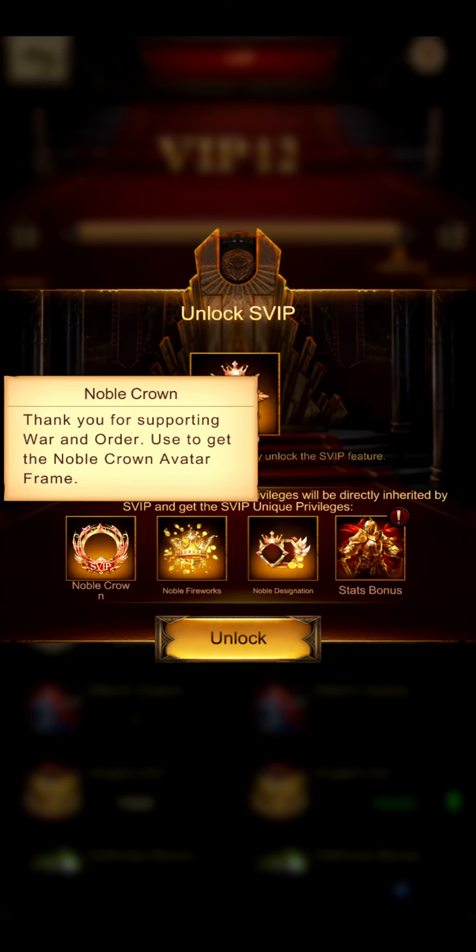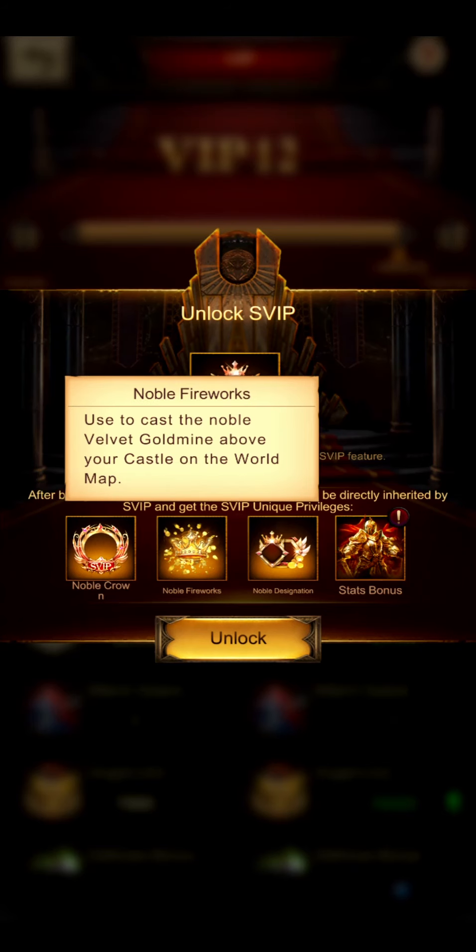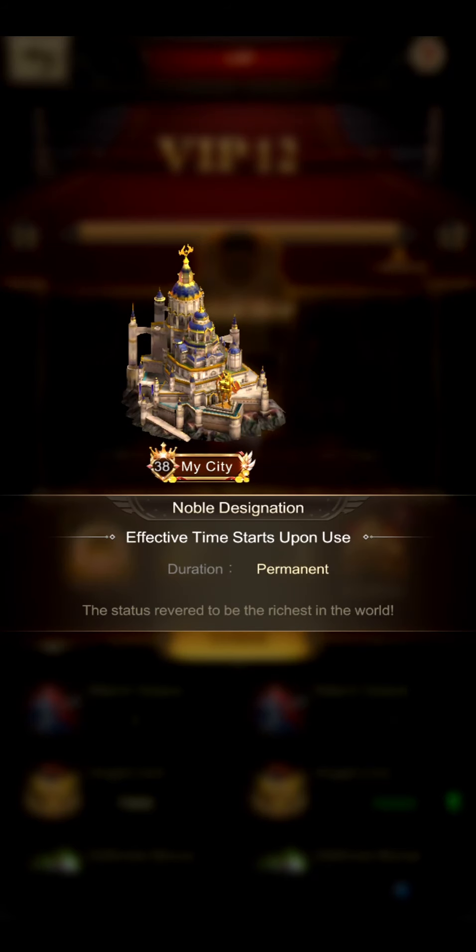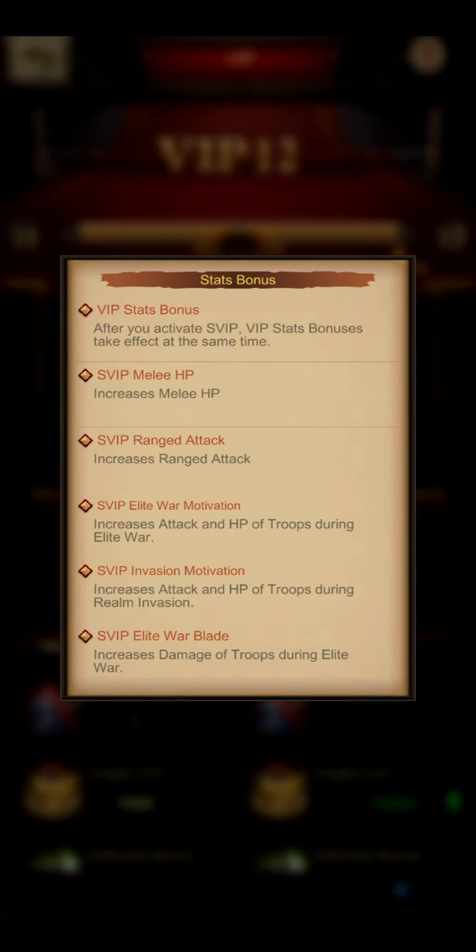So we have this noble crown frame, we have noble fireworks, and we also have this new city skin or name skin which is permanently unlocked. And these are the interesting things — the stat bonuses.